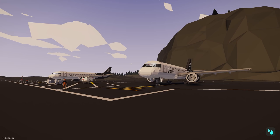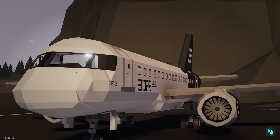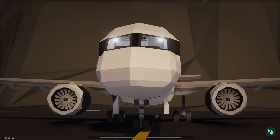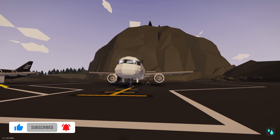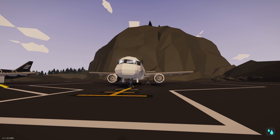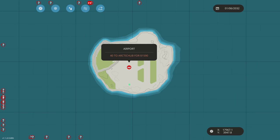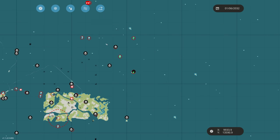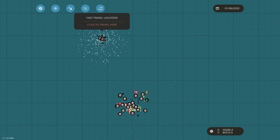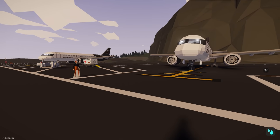Hello everyone and welcome to another Stormworks video. In this video we're going to be checking out the Embraer E190-E2. This plane looks really cool, apparently it's multiplayer compatible, I haven't checked it out before, and it's also Stormlink compatible. We are doing a Stormlink mission mod today — transporting some pets from the airport all the way up to the Arctic hub, which is going to be 104 kilometres.